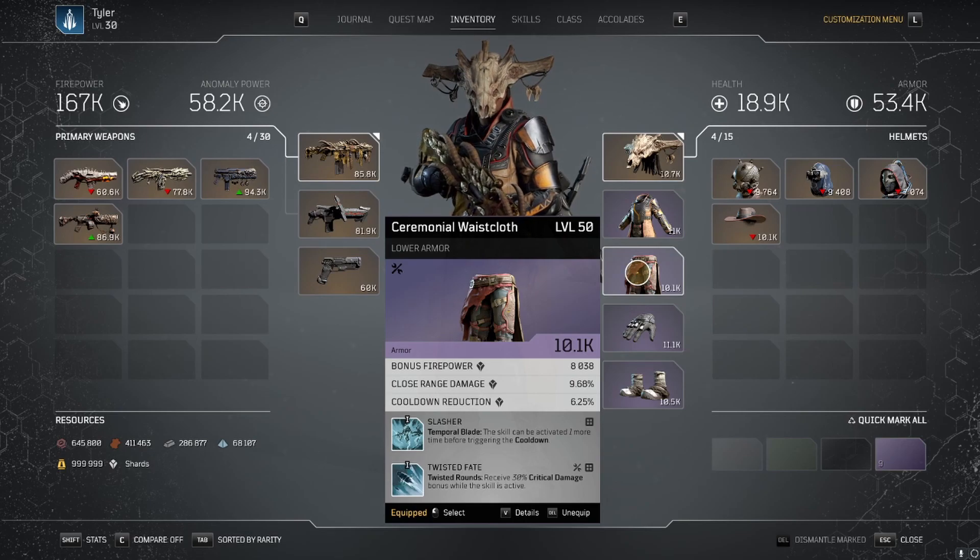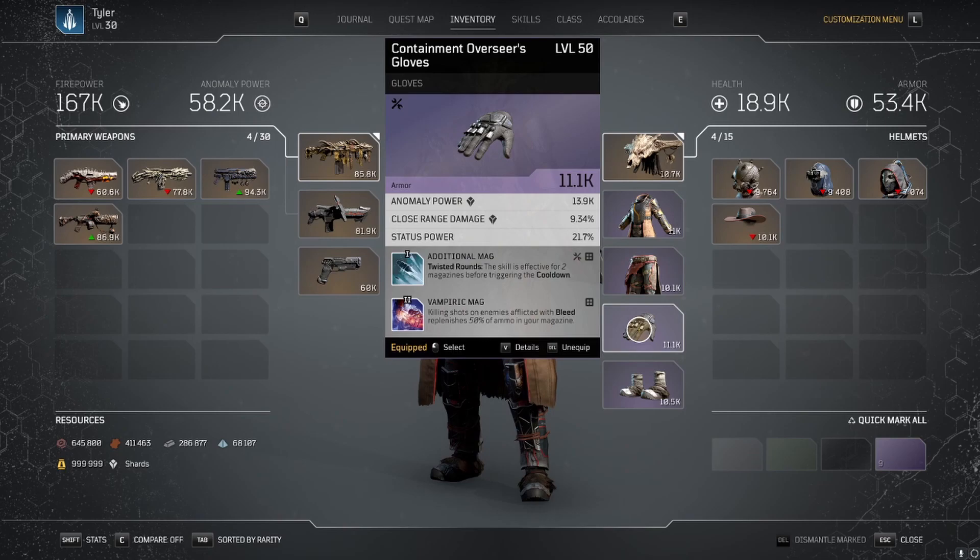The pants are still horrible — I'll be changing these out for the lower Chronosuit pants once I finally have them drop. They come with a tier 3 mod called Ammo Bargain, where killing shots regen 20% of your mag, replacing Vampiric Mag. The pants also have Twisted Fate, giving a 30% critical damage increase. We're just stacking DPS while focusing on critical hits. Down to the gloves, Additional Mag gives an extra mag of Twisted Rounds, there for security in case a slip-up happens, and Vampiric Mag is a staple to make the bleed build work.